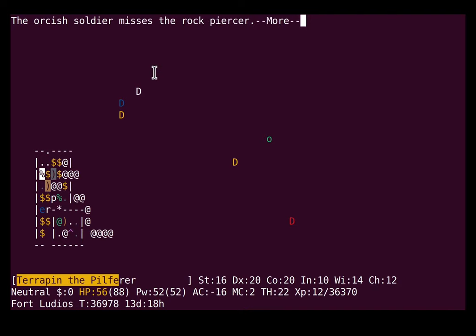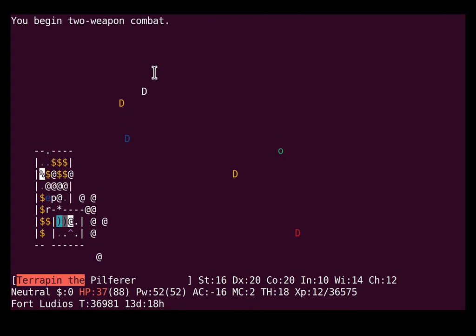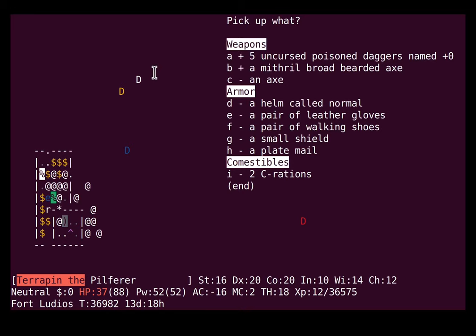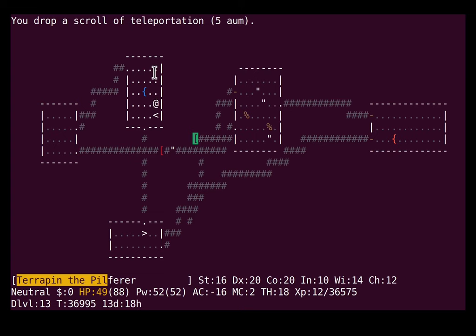Ouch, big ouch. That's more like it. I want to nab this — it's a mithril bearded axe, the third one I've found in this game. That's an unusual amount of bearded axes. I'm going to toss it down the stairs. It seems like monsters wander through portals and pick stuff up a lot, and I don't want to deal with that. Bearded axe — do not forget.